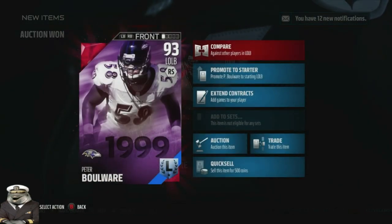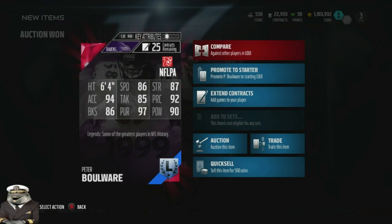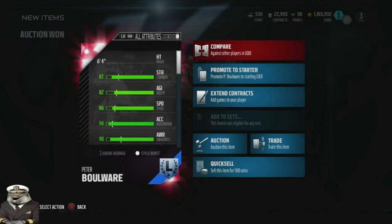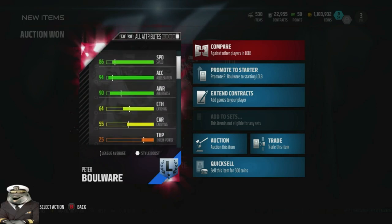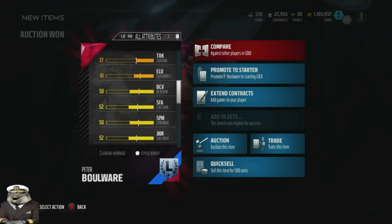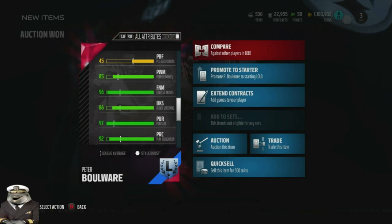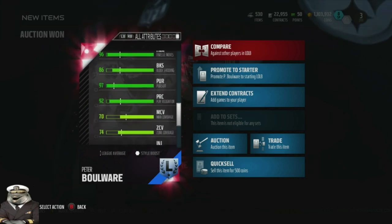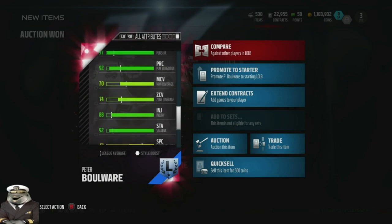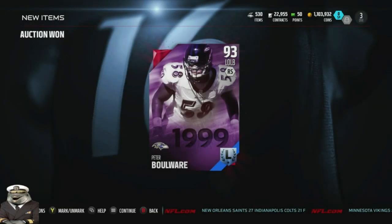We're going to take a look at his stats, then trade him over and compare him to Derrick Brooks. He's 6 foot 4: 94 acceleration, 86 block shed, 97 pursuit, 90 hit power, 92 play recognition, 85 tackle, 86 speed, 87 strength, 82 agility, 90 awareness, 64 catching, 85 tackling, 88 jumping — no offensive moves like spin or juke. So when he gets an interception he won't get away from many people. He has 85 power move and 96 finesse move, making him a very good pass rusher. 97 pursuit, 92 play recognition, 70 man coverage, 74 zone coverage, 88 injury, 92 stamina.